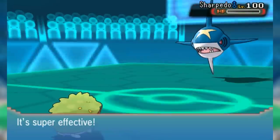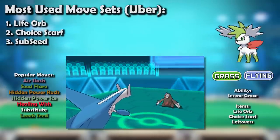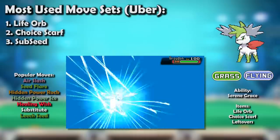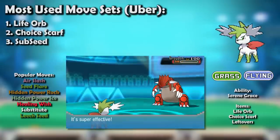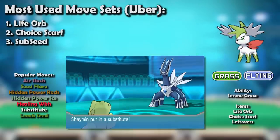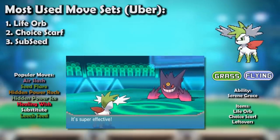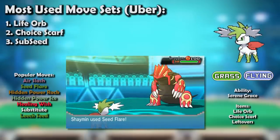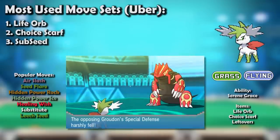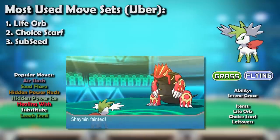Skyman was a little better off in Ubers in Gen 6, but not by much. In XY it was still a threat — it enjoyed the ubiquity of Defog, which now cleared Stealth Rock for it, and had plenty of Groudon, Kyogre, Arceus-Grass, Arceus-Ground, and Arceus-Water to chase out and get its Sub + Seed going. That said, it didn't care for being so utterly destroyed by Mega Gengar, a problem that would plague it throughout the generation.